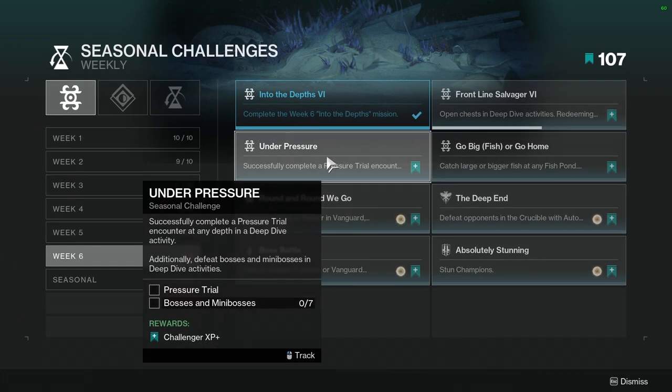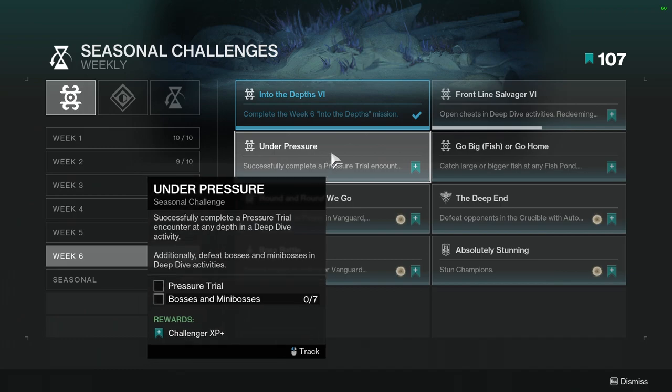Under Pressure: successfully complete a pressure trial encounter at any depth in deep dive activity. Additionally, defeat bosses and mini-bosses in deep dive activities. I don't know what a pressure trial is — I think it's the Tollin ball. If it is that, then it's not hard, you just have to make sure everyone does it. The bosses and mini-bosses, however, might be kind of annoying depending on how many there are.